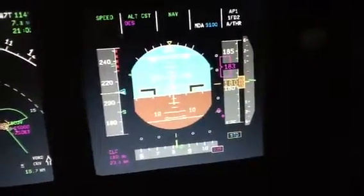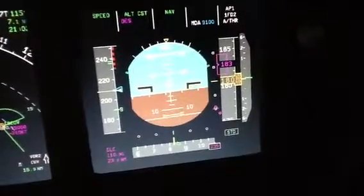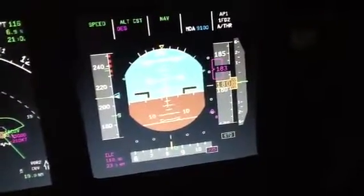Let's see. I got this constraint for 210, 180. I'm pretending to descend to 150. I pushed for constraint descent and the plane kept locked there with 183.